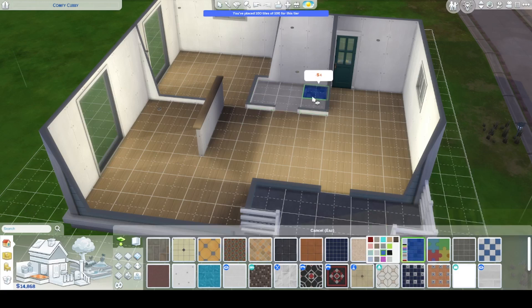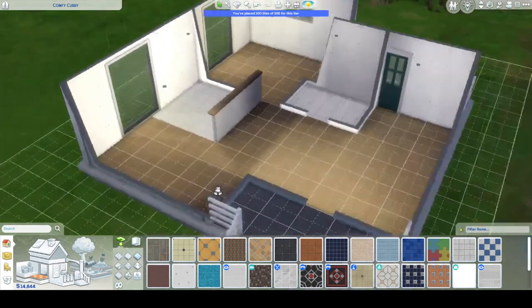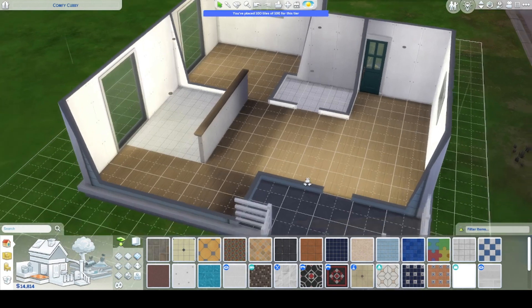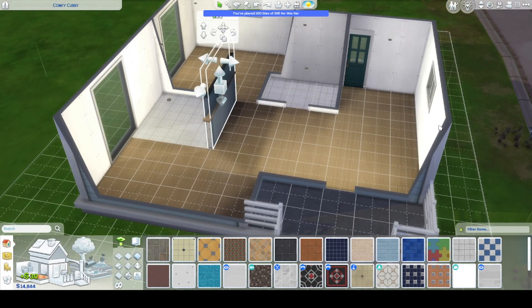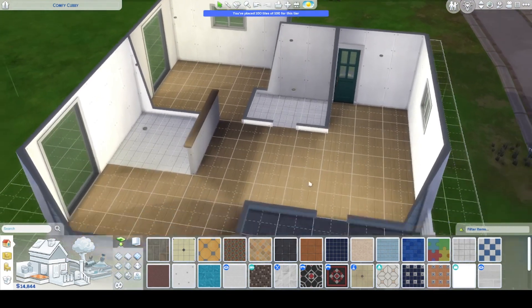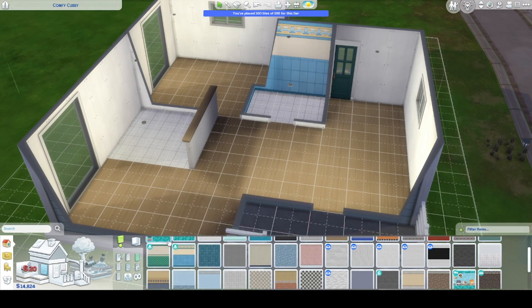At this point I'm trying to just figure out the floors and figure out where I think things are going to go. Playing around with the kitchen — it's going to be kind of a small little galley kitchen, which is fine. It's just him and his cat, so it doesn't matter. Steve's got everything he needs in this house.